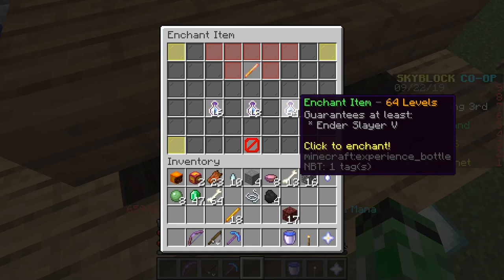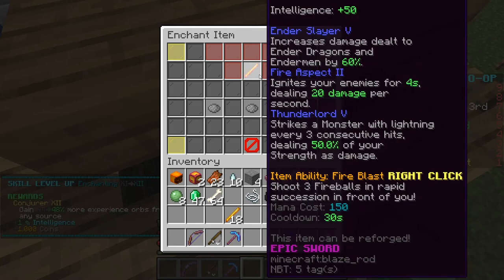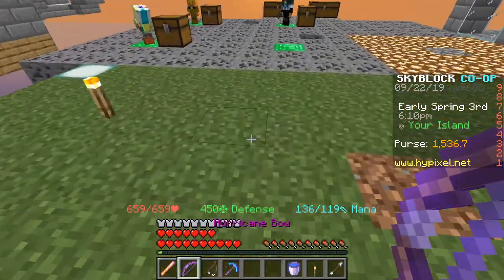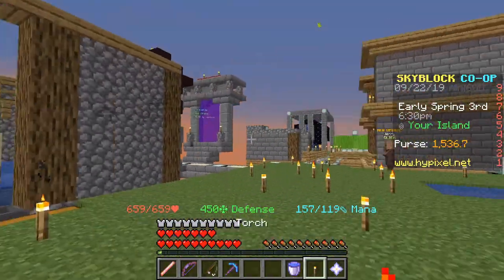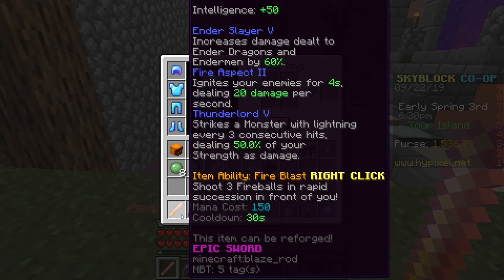I think I'm gonna have to do it. I accept the enchant. Let's see what happens. That's pretty bad. Yeah, that's very bad. Ender slayer is the only good enchant — I was hoping for like sharpness with it, maybe looting. But I got thunder word 5 and fire aspect 2. I mean, fire aspect is okay, but thunder word doesn't do anything.